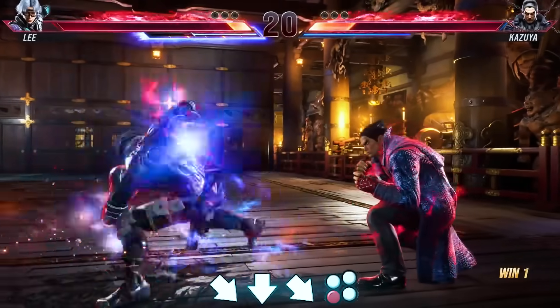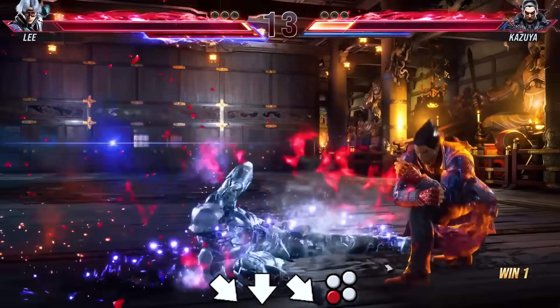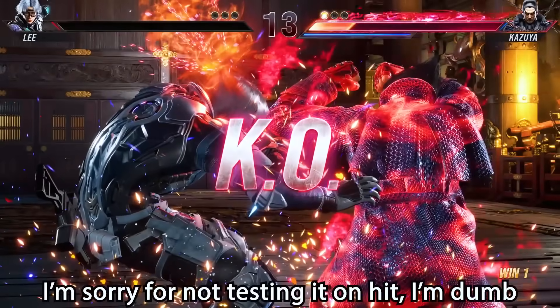He also has a blue spot version of the sliding heat. I'm not sure if it launches or something on hit because on block it's still launch punishable.